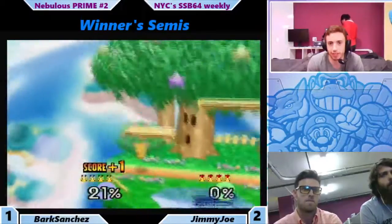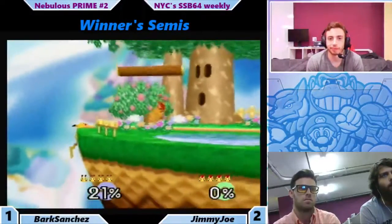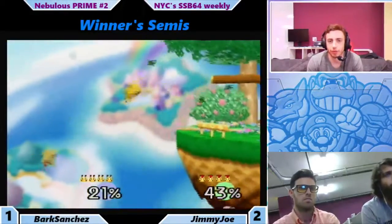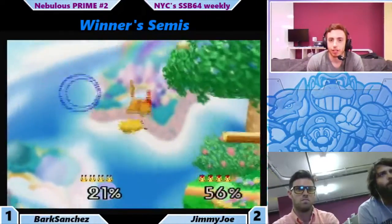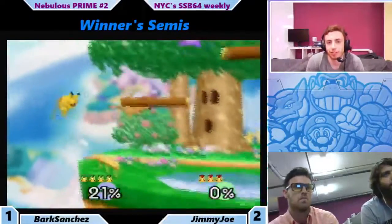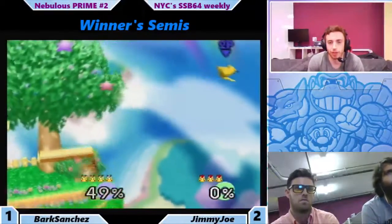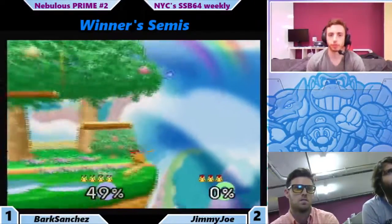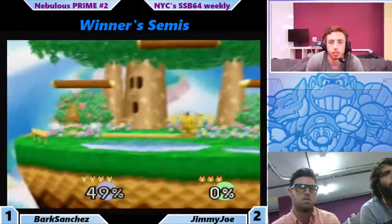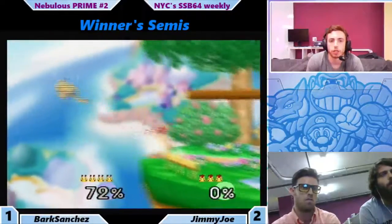Tries to double back to the ledge but doesn't make it. Bark does a roll, and a forward smash, and a down air. Very tough luck for Jimmy Joe — he doesn't make it. Goes for the grab. Goes up high again, safe. Nice down air. Bark going high.